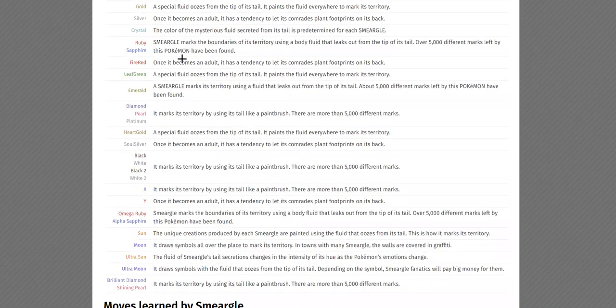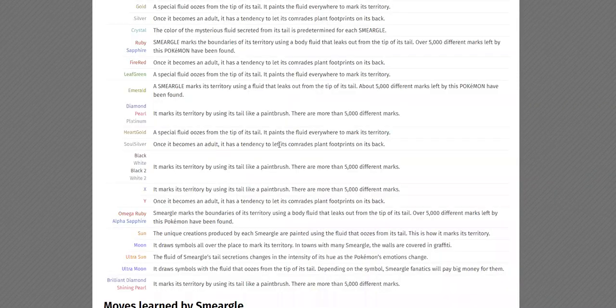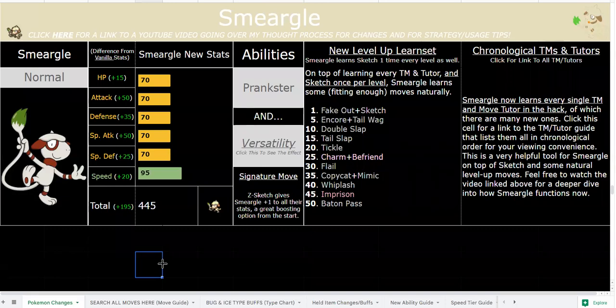As for Versatility — the Dex does say, well, he's literally versatile. If you aren't familiar, Versatility is Protean, so he will get STAB on every move — he changes to every type before he attacks. There's also a Dex entry talking about how the fluid of his tail secretions change with the intensity of his emotions, which could be the color-changing aspect of Versatility. The logic for Greninja was that he's a ninja and Protean literally just means versatile, so I renamed it to make more sense.